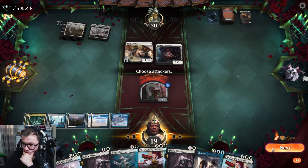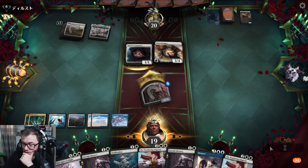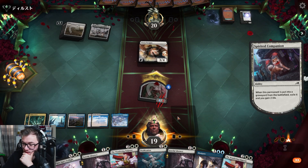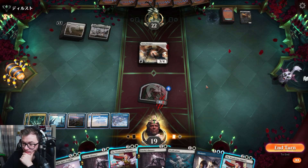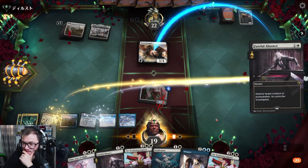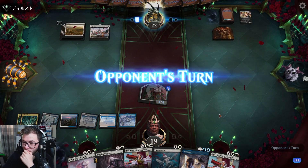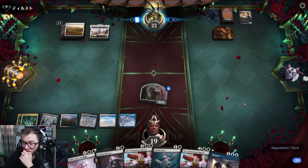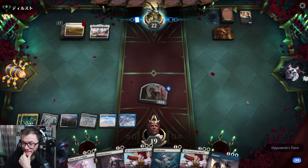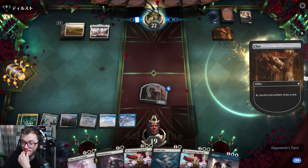Animate, swing, get in there. Not even an Ossification — I just realized I've got no basic land for Ossification. Over to your opponent — I've got no basic land. Good. This 4/4's getting it done though.